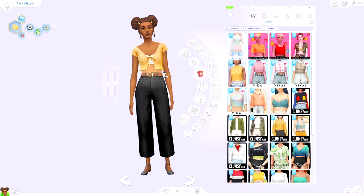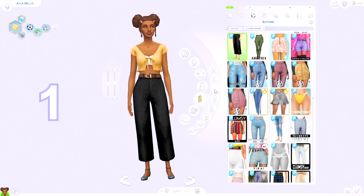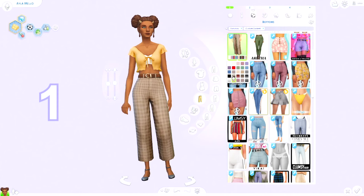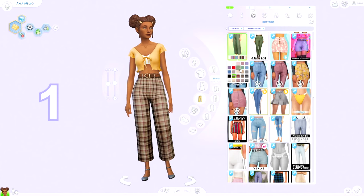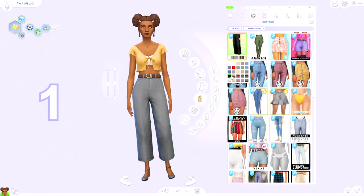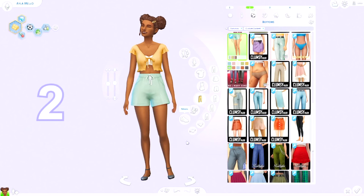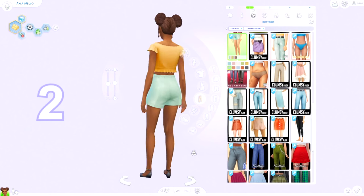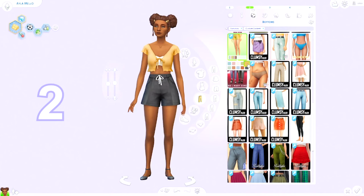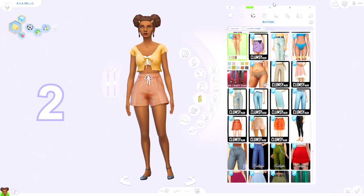Then we move to bottoms. The first CC from the bottoms section are these really cute pants — I just love these. Look how cute they are in patterns as well. I use them all the time — it's my kind of style. Next up I've got these relaxed shorts by Clumsy Alien. These are adorable and I use them all the time, but yeah they're just very simple.